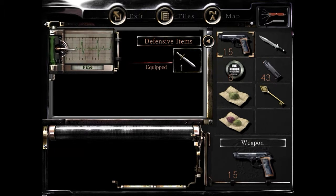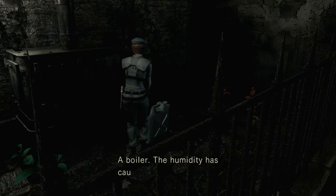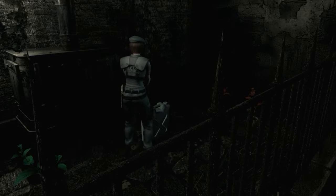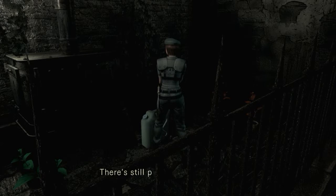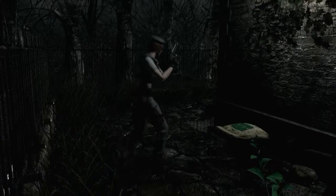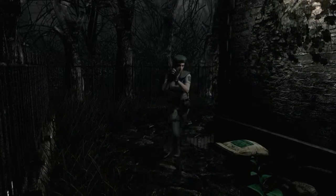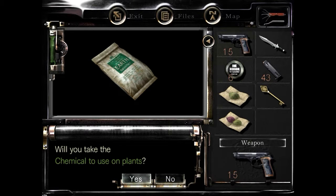We're doing pretty good — about 50-60 rounds, six ink ribbons, a mansion key. About to find an item box pretty soon. There's a boiler — the humidity has caused it to rust but there's still plenty of kerosene left. You're gonna need that at some point. We also read online that if you kill a zombie and leave it there long enough, it becomes a crimson skull, which is like a big badass zombie. Do we want to take the chemical to use on plants?